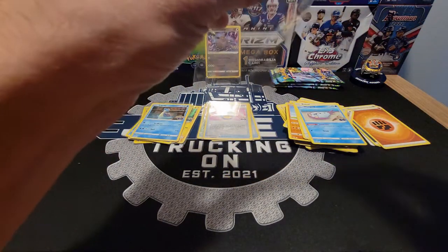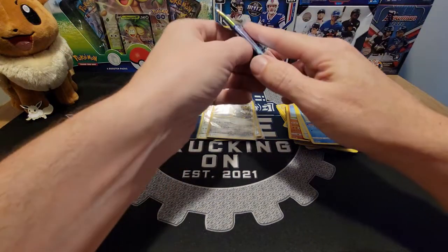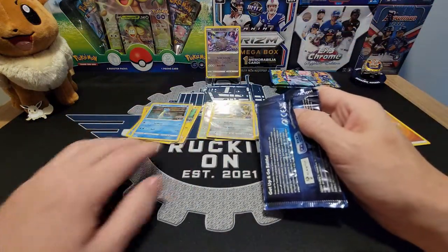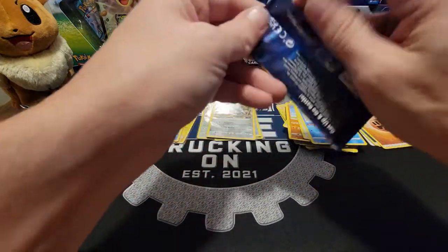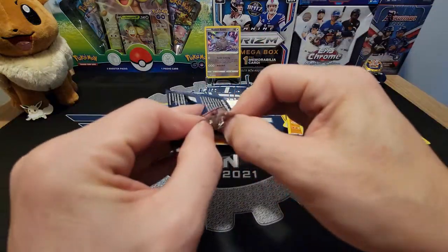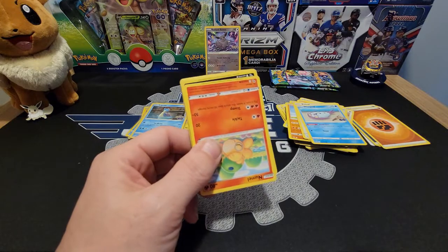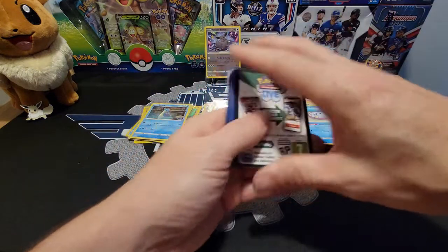We're not doing so hot on this Eevee box. That's alright — the shiny Eevee, the Eevee pin, and the Eevee mat were what I was really after. Because that Radiant Eevee card is just beautiful.